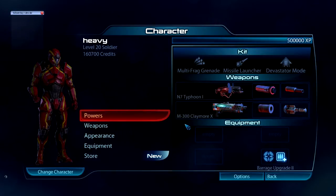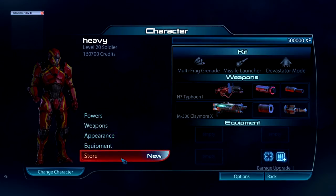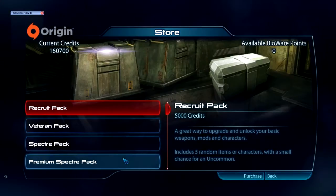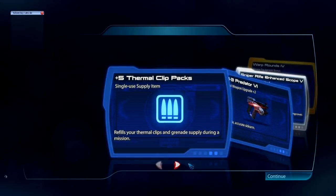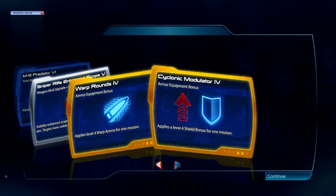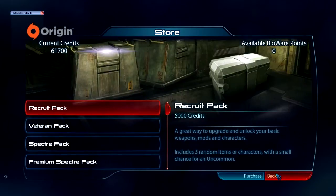In case you want to know, the Piranha's attachments are a smart choke and extended barrel — not the shredder mod like on the Claymore. Special bonus: I just noticed I have enough credits for a premium inspector pack, so let's open it. We got five thermal clips, a Predator 6, a new Cyclonic Modulator — pretty average results once you've unlocked all the characters.